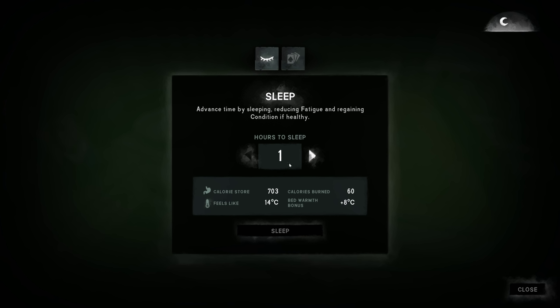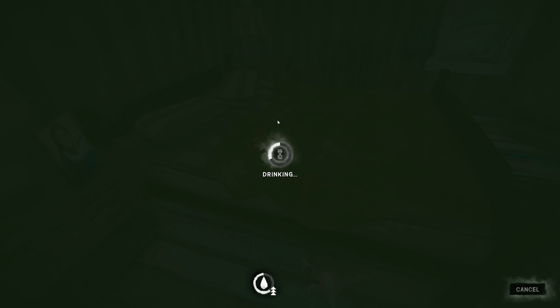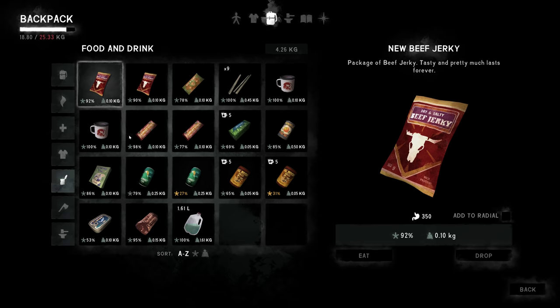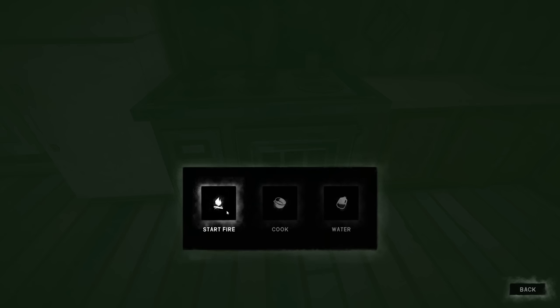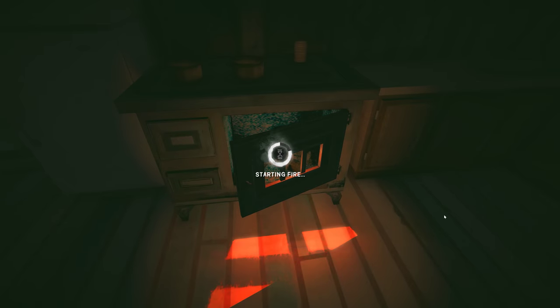There is a bed up here — a couple of bedrooms. Let's drink up first, make sure we're full of liquids. I should probably drink some tea first. That will give us improved condition. I'm gonna use the stove — start a fire. 90%. I'm gonna use accelerant just so we can skill up our fire skill. I think that works in story mode.